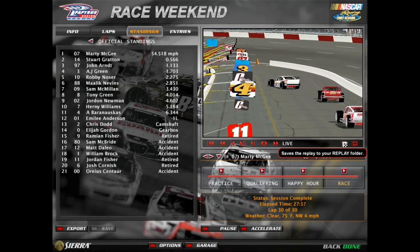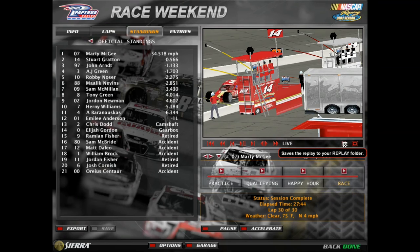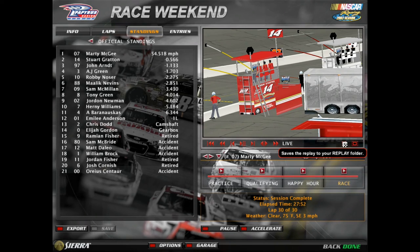How many races end under yellow? Probably eight, nine, a hundred. Marty McGee wins it. Stewart second, John third, AJ fourth — he's your champion. Robbie fifth, Nevin sixth, McMillan seventh, Tony Green eighth, Newman ninth, Williams tenth. Twelve cars finish the race, eleven of them on the lead lap.